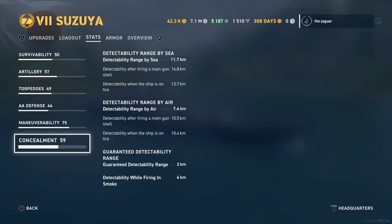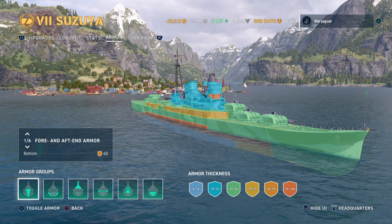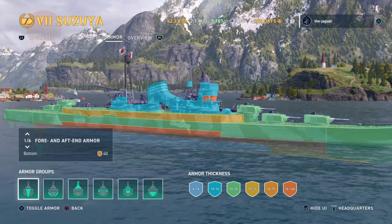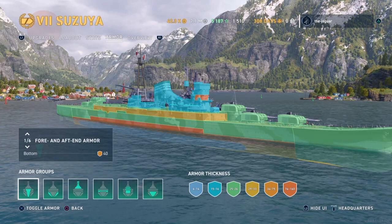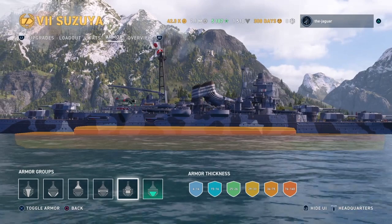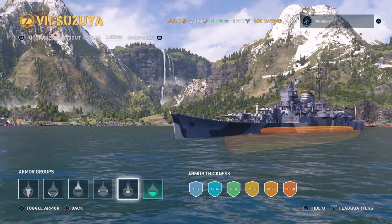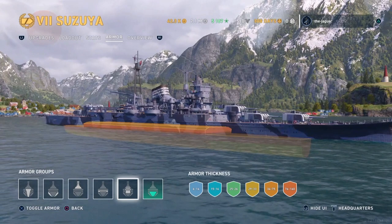Concealment is 11.7 kilometers detectability by sea. Looking at the armor, the hull is primarily 25 to 26mm thickness, which is pretty good. Down by the citadel it's some of the thicker, more protected armor, while the smokestack and tower are 15 to 16mm. The citadel does sit above the waterline, which isn't ideal, but it appears to be protected by the thickest armor on the ship — so it might be okay.